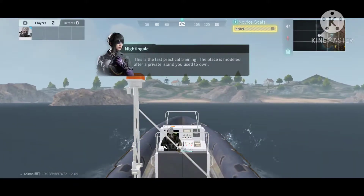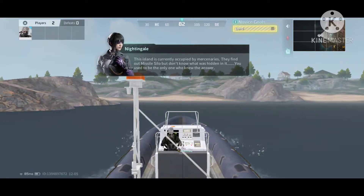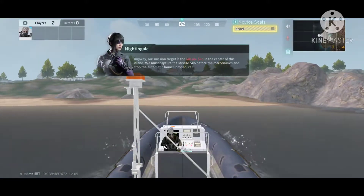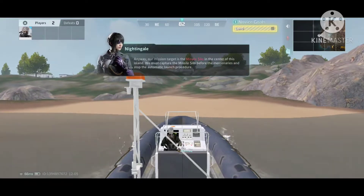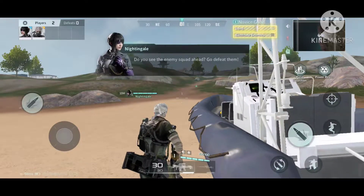The site is simulated from a private island you own. This island is occupied by mercenaries — they found the missile silo but have no idea of the secret. Our objective is the missile silo in the center of the island. We've got to defeat the occupying mercenaries and set up a defense system. Do you see the enemy squad in front?